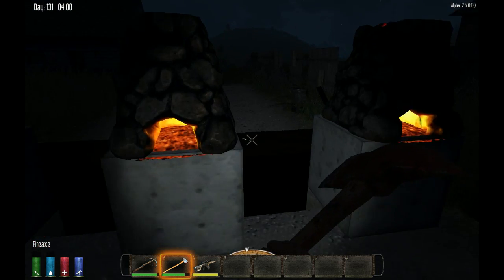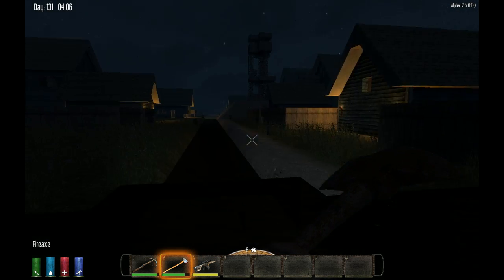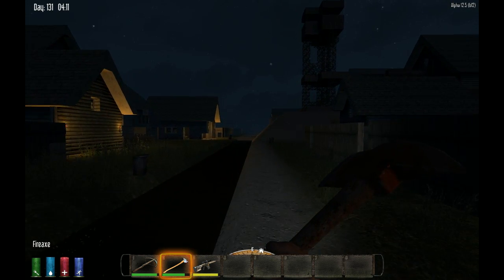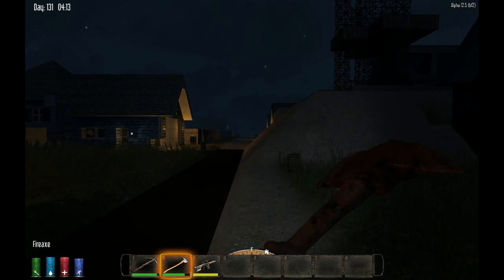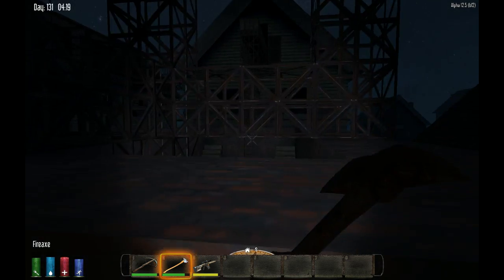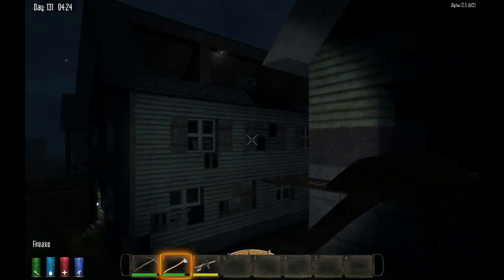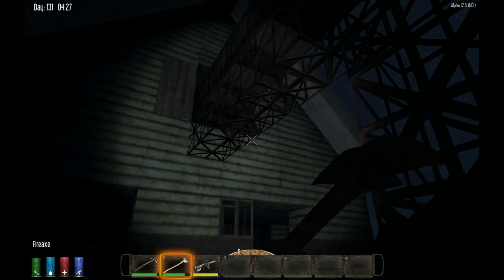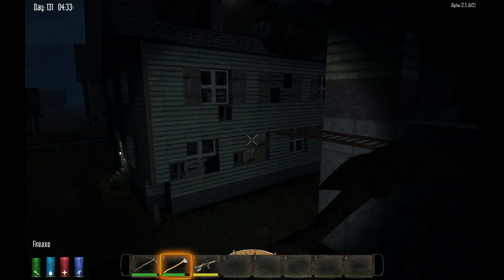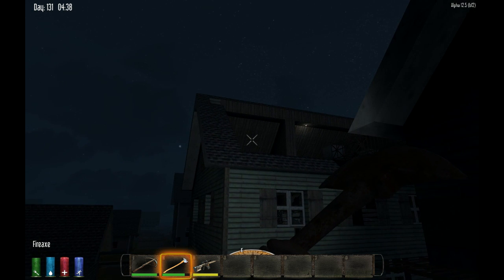I built a little structure over here with cooking stuff on it, surrounded by water to slow them down. From the sniper tower you can totally see over here to take them out, so there's no issue of not getting rid of them. I don't know what I'm gonna do with the top of this structure — I might open it up. But that's the farm that I built over there, so I can still conduct business without Z's interrupting me.